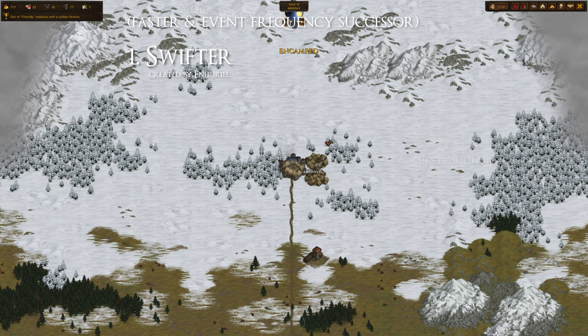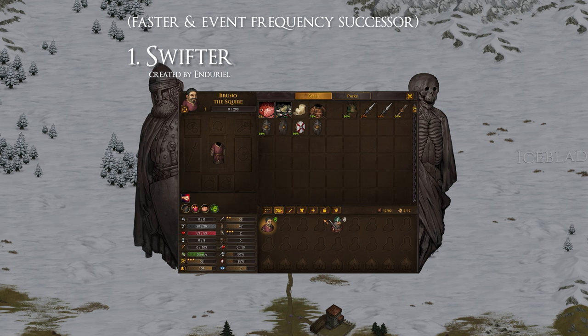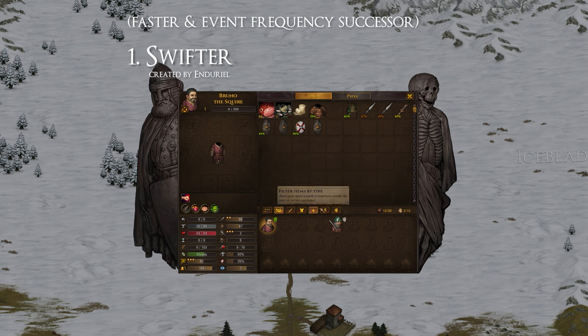You can always slow down to normal speeds again when you're finding a more thrilling battle. The outdated Faster mod broke Event Frequency because events were not checked per frame proportionally to the game's speed. With the Swifter mod however, Event Frequency doesn't get bugged when you speed up the game on the world map.